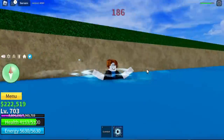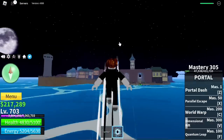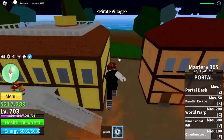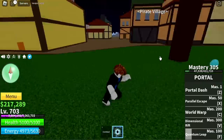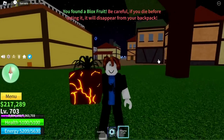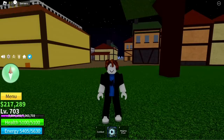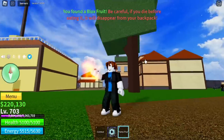Next stop is the Pirate Village — there are two or three locations here. First one is here. We got a Magma fruit — not bad! Once the Z skill is awakened, it's one of the best grinding fruits in the game. One more try — Flame fruit again.